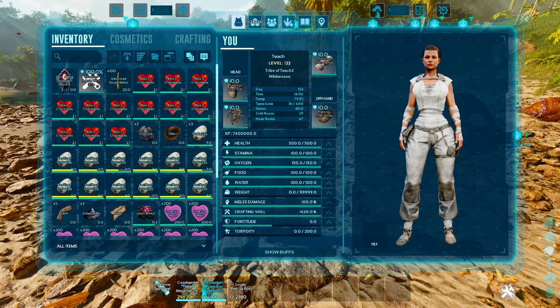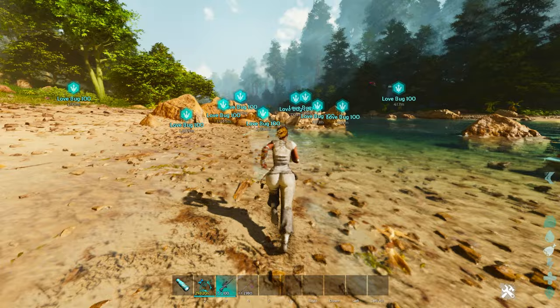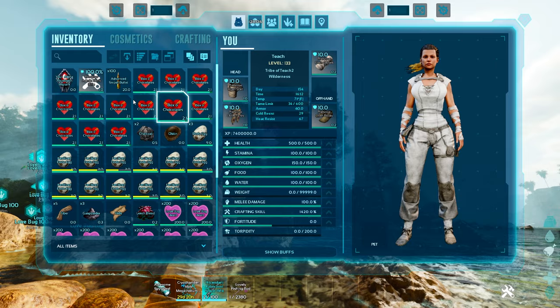However, there is another way to do it. You can also go after the love bugs of the game. The love bugs are basically the giant bugs over on Ark, but a tiny version of them. They have a ton of health, so you need to be aware of that, and they will shoot you with this pinkish goo. They can be quite difficult to take down.